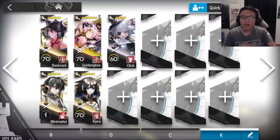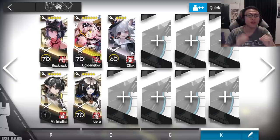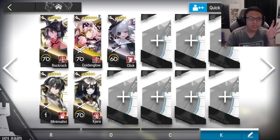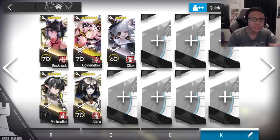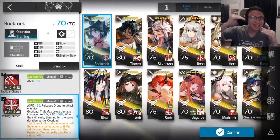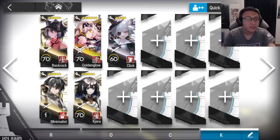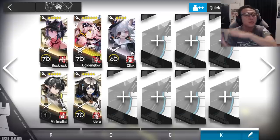A final comparison for Rock Rock against other Mech Accord casters like Click and Golden Glow. Rock Rock's biggest issue is that she doesn't provide utility - things like Slow, Bind, Stun, and Freeze. Rock Rock is a pure damage operator, much like Minimalist. But compared to Minimalist and all other Mech Accord casters, Rock Rock has one of the biggest damage outputs she can dish out, because her Overload scales up the drone's attack and her own attack so high. She might even surpass the overall damage that Golden Glow can provide, so there is huge potential for Rock Rock. It's better to pair her with operators that provide the utility other Mech Accord casters would have offered, like Stun and Slow.